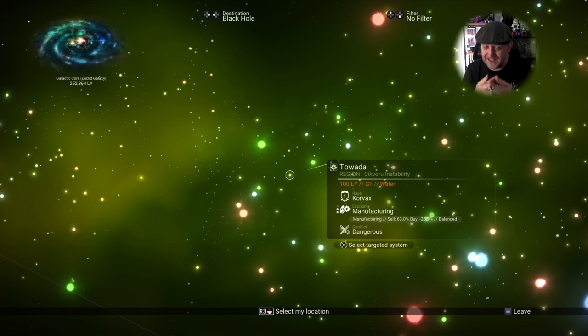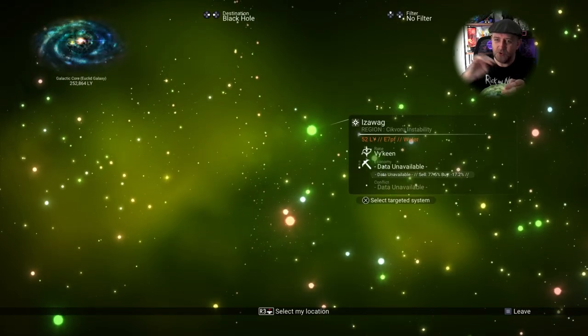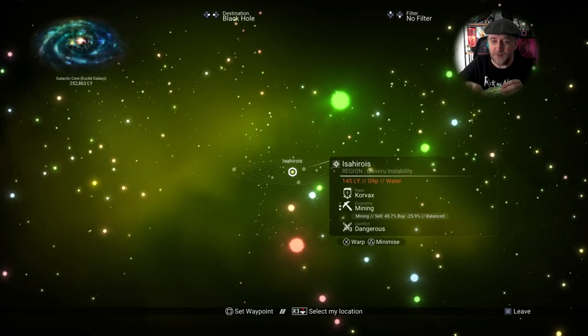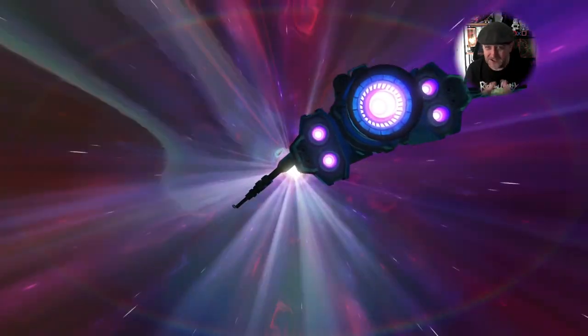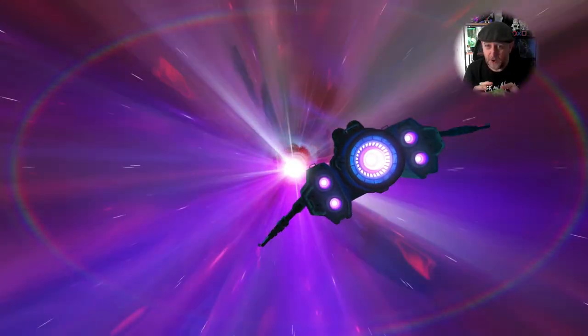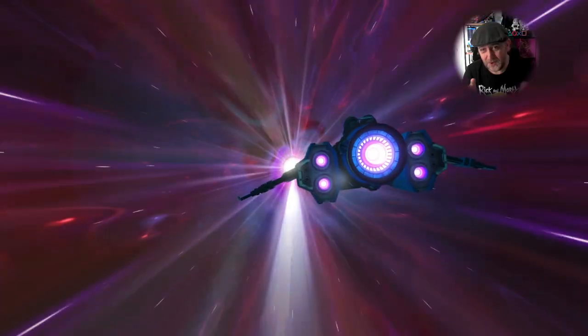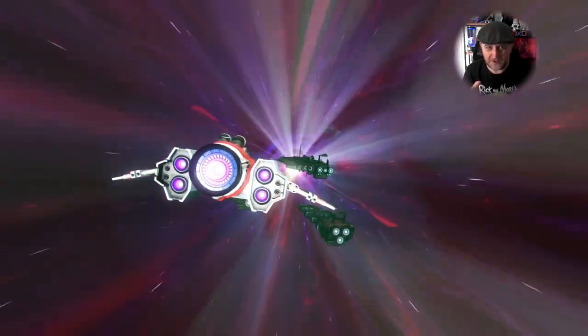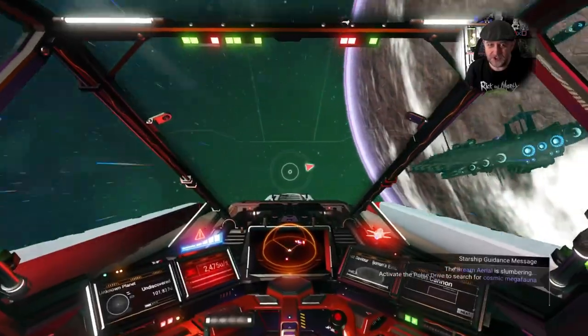Because the Dream Aerial hasn't been used and activated, it works like when you find a derelict freighter — if you ignore it and jump to another system, you can still pulse again and use the same beacon. So don't throw away your Dream Aerial, just jump to another system. When you engage your pulse drives you'll start looking for another whale. If you find one you don't like, jump to another system and start pulsing again to find one you do like.